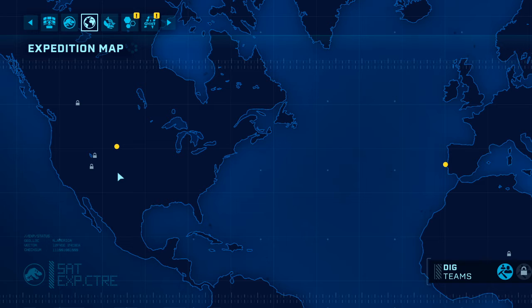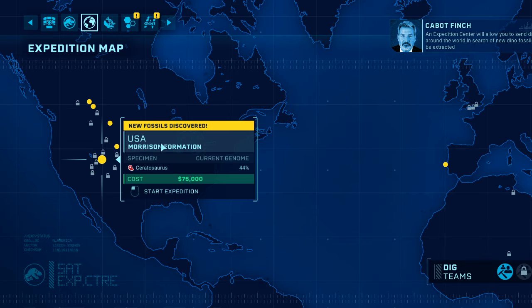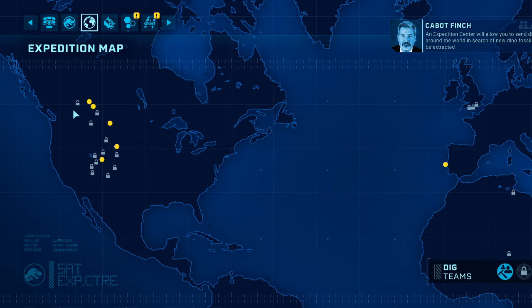An expedition center will allow you to send dig teams around the world in search of new dino fossils. DNA can be extracted. This really relates to the movies.